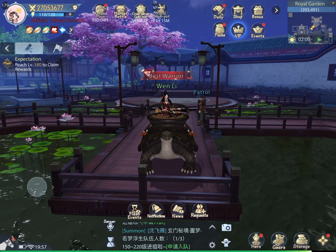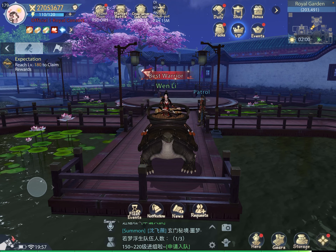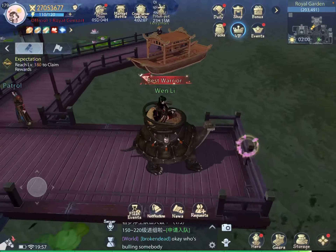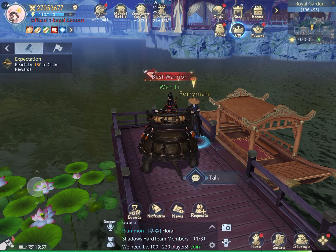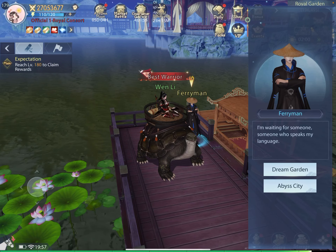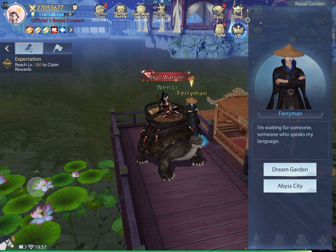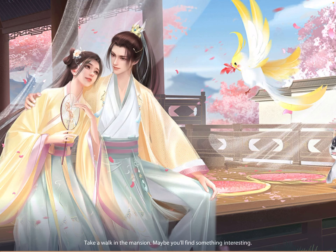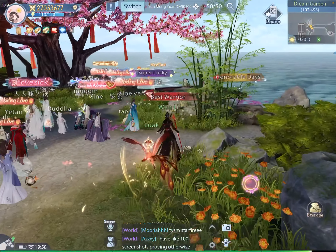It's the empress, and maybe the most exciting news I've had in weeks about this game. There's a new place to catch pets called Dream Garden, located in the royal garden where the docks are. There's a little boat and a ferryman. I just heard about it on the server and got excited. Sometimes it's not open — if you click Abyss City it takes you to the mentor room, so make sure to click Dream Garden.